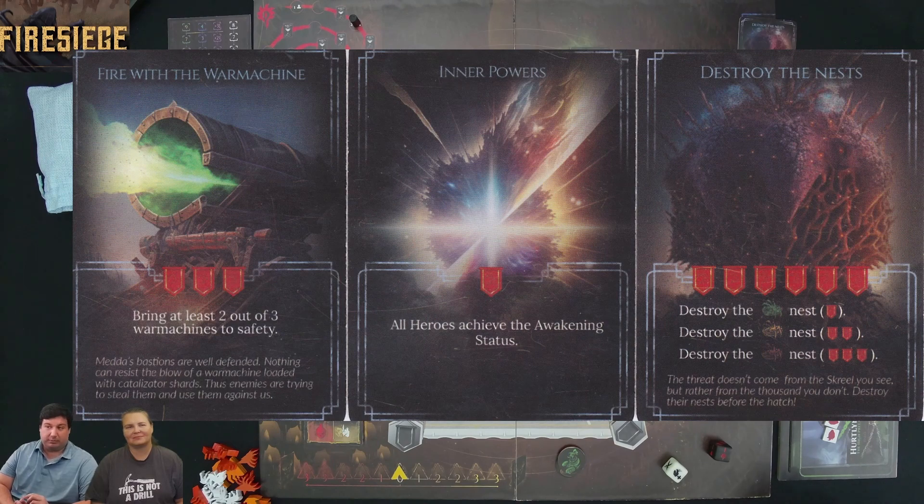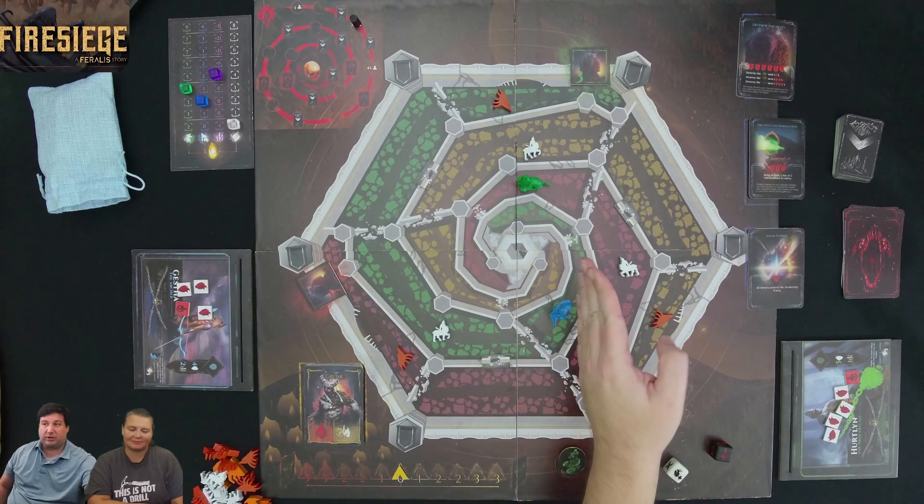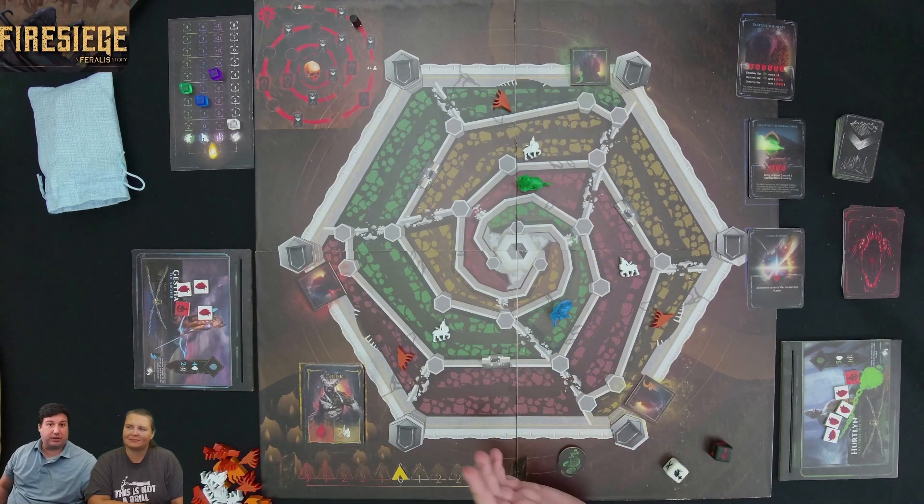The 'Destroy the Nest' objective is multi-part: if you destroy the green nest you get one banner, the yellow nest gives you two, and the red nest gives you three. There are yellow, red, and green nests around the board. That objective is always part of the game, but we have other things to do as well.